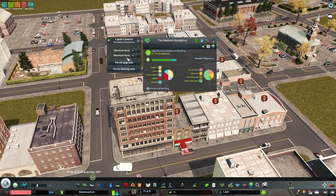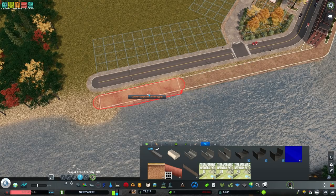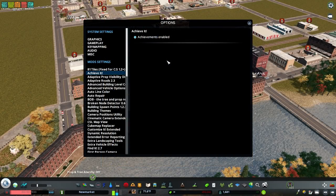Get Advanced Building Level Control to change the level of buildings for aesthetic reasons, or stop buildings from becoming abandoned. Get Key Upgrade Tool to easily change the type of key used in a given area. Get 81 Tiles to unlock the whole map. Get Achieve It to cheat entirely and allow achievements to unlock even though you're using mods. You cheating person, you.